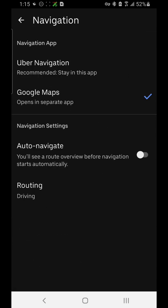Navigation is where you select whether you'd like Google Maps or Uber's own navigation. If you have another app such as Waze, it would also show up here. Then there's an Auto Navigate setting where you can turn it on or off.